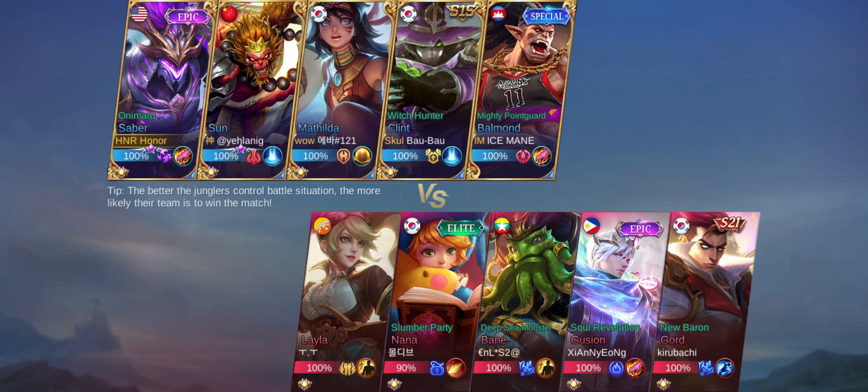A marksman should not be dying recklessly or killing jungle creeps. But no excuses — we're still going to win. While my teammates and the opponents are busy fighting at the top, I'm using that distraction to take down the turtle. I signal my team. I take it down solo — one, two, three — got the turtle! I now have a shield buff and my ult ready.